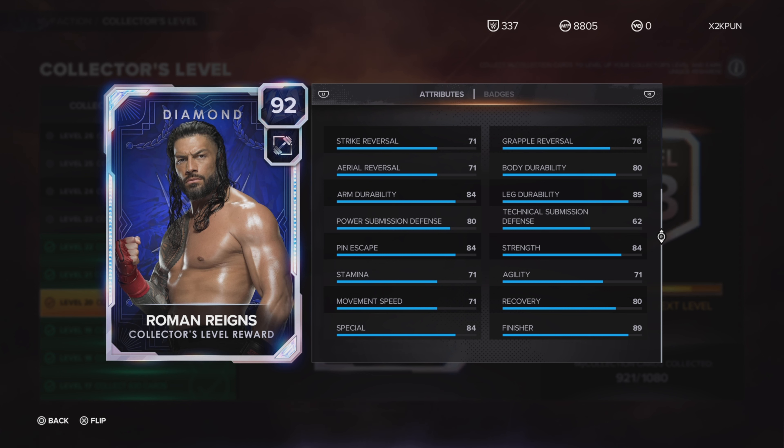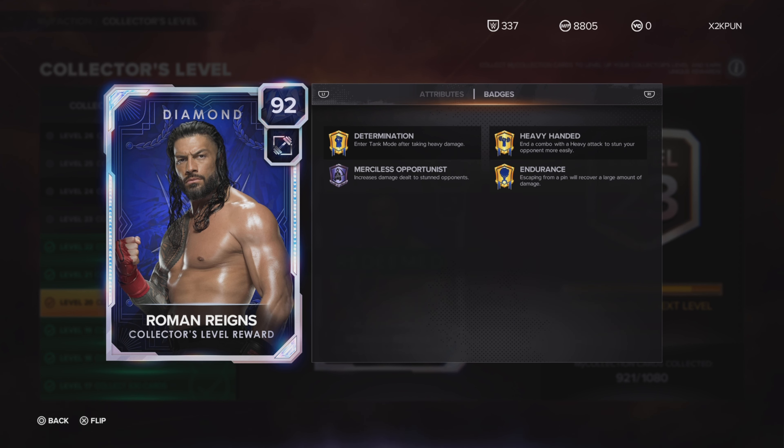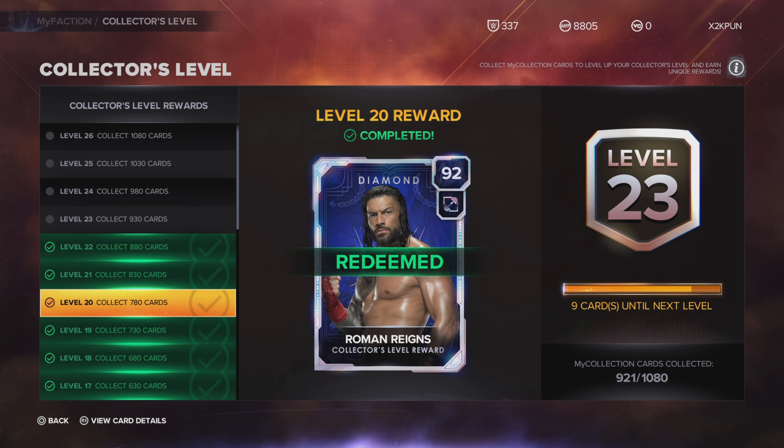Pin escape is 84, durability 84, leg durability 89. His badges: he has four tier-three badges. On tier four, the highest tier, he has Determination, Heavy-Handed, and Endurance. On tier three he has Merciless Opportunist. He does not have Sting Like a Bee. Is that gonna hurt this card? It's gonna hurt this card not to have the best badge in the game. You've got a diamond card that doesn't have Sting Like a Bee — is this card worth collecting 780 cards for?